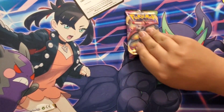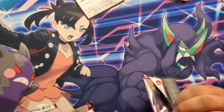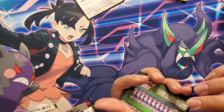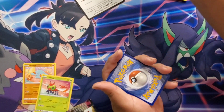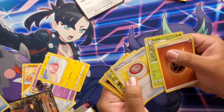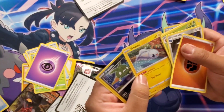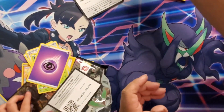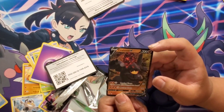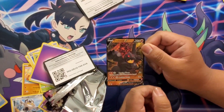Jace, you're getting ahead of yourself, bro. Alright, last pack — this is it. I think Jace is beating me right now though, 'cause he got the regular holo. No hit, boy! Alright, this is my last pack right here, guys — Jace is really gonna put makeup on me. Oh — a Colossal V! Oh my gosh!